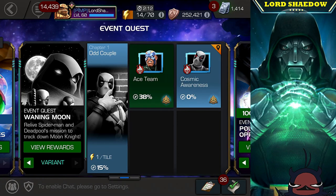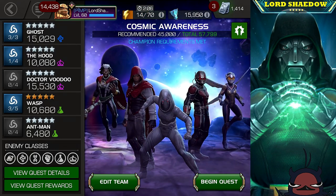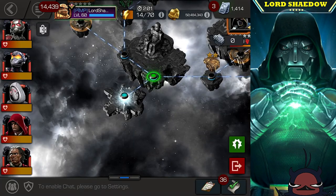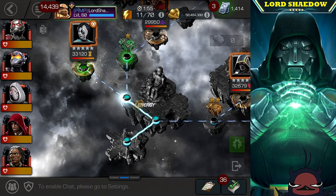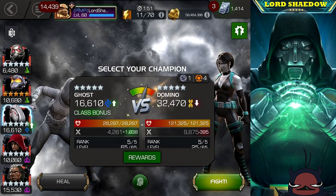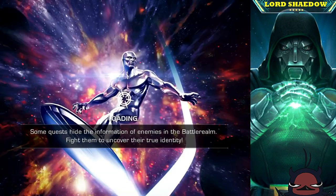Hey everyone, Shadow here, welcome to another Marvel Contest of Champions video. We're in Variant 4, Chapter 1, Quest 2, the last quest. The easiest path I found was the one to the far left. In spite of Domino as the first fight, you may want to take a look at the other paths to see if there's one you feel is easier, but the buffs seem pretty straightforward and simple to deal with.